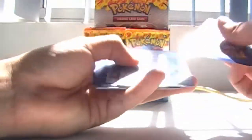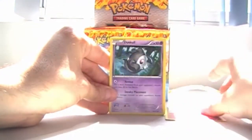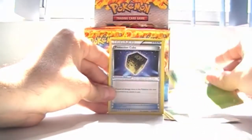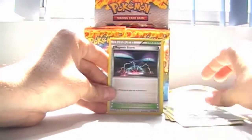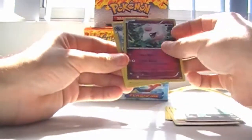Flabebe, Dusclops, Stunky, Pidgey, Sita, Protection Cube, Missile, Magnetic Storm, another Foil Spritzee and Luxio Rail.